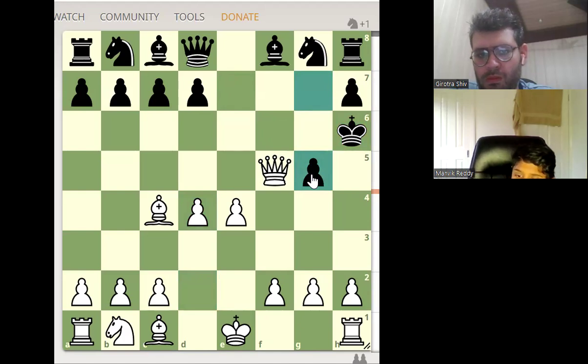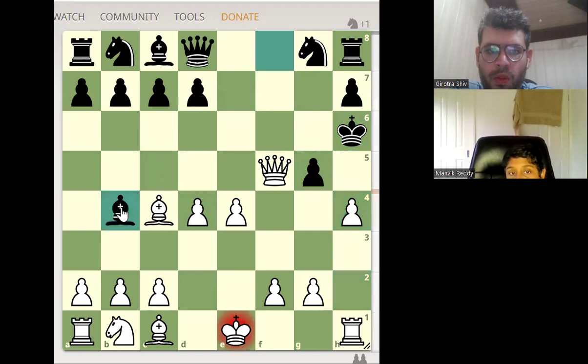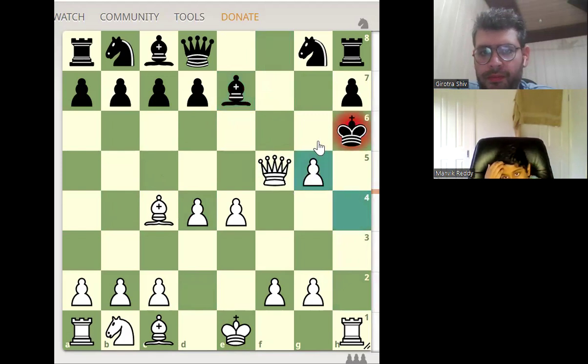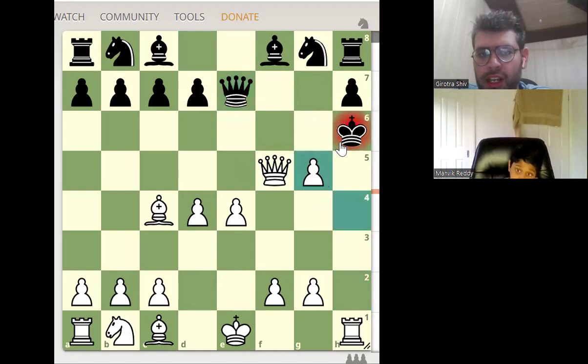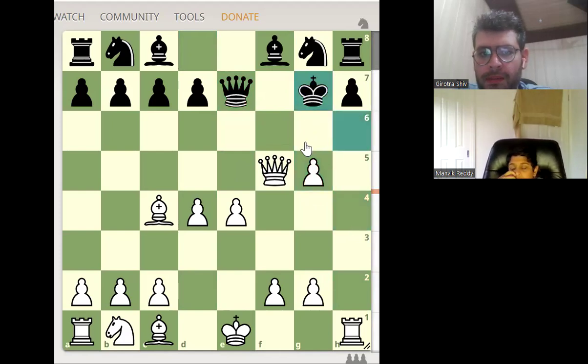Now how will you continue? Attack the pinned piece with pawn at h4. Okay, very good. Now bishop check — what will you play? This is the only defensive move for black. C3. If bishop goes here, it will be a checkmate. Double check, king moves here, it will be a checkmate. This move is also possible — queen e7.